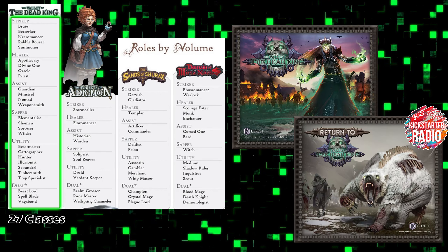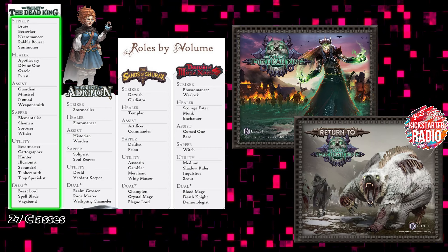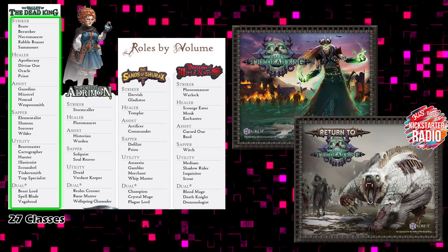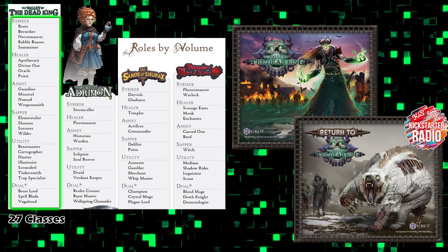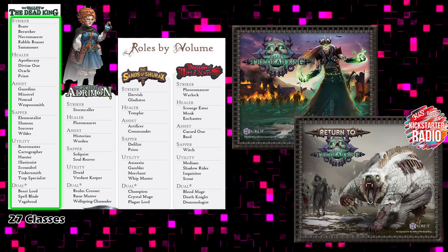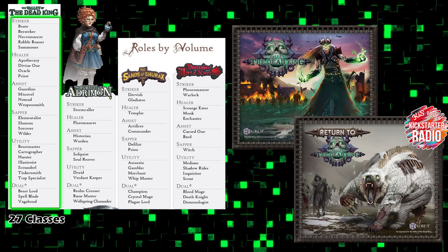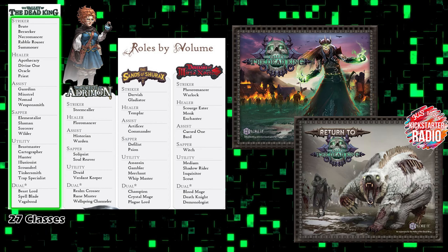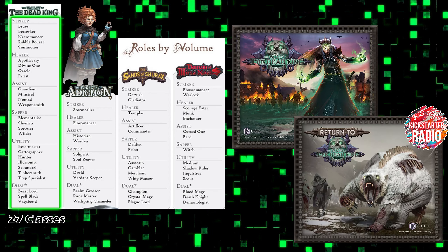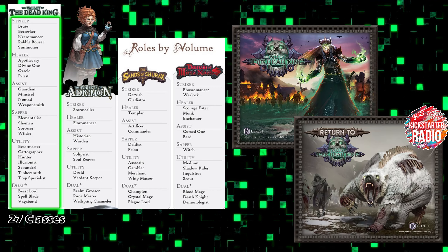Welcome to Kickstarter Radio. I'm your host Lipstick Paddy, and today we are looking at the Valley of the Dead King. This is a class guide or role guide for Explore It, so that if you've got anyone coming round to play, you can send them a video to explain all the classes — whether it's Striker, Healer, Assist, Sapper, Utility, or even a dual class. Links to all sections are in the description below. If you like the video, please give it a thumbs up, and if you see any errors, put them in the comments and I'll make sure they get pinned at the top.